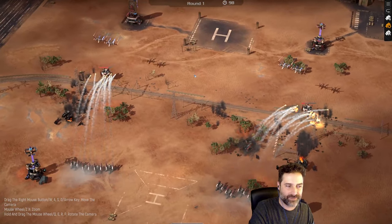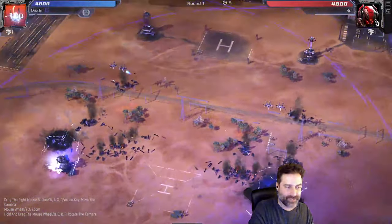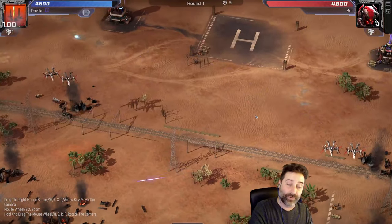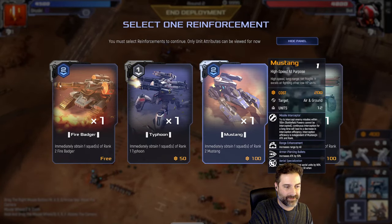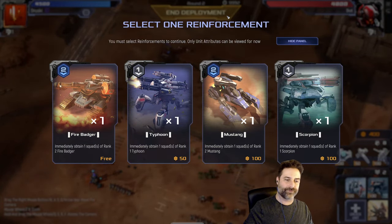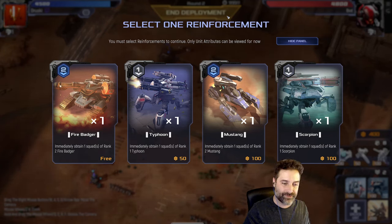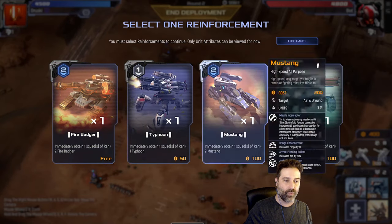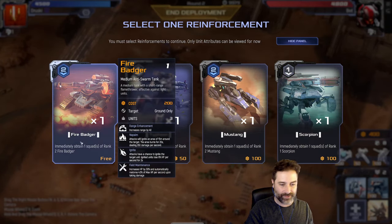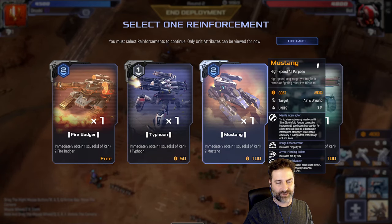A major part of this game is not just what you purchase but where you place them. We lost the round because we didn't have anything to shoot the air — we're going to fix that. Between rounds, the game offers various upgrades or free units to augment your army. Your choices are exactly the same as your opponent's, so my opponent is also choosing one of these.